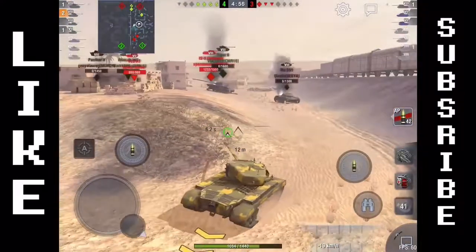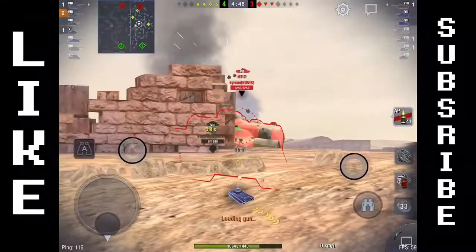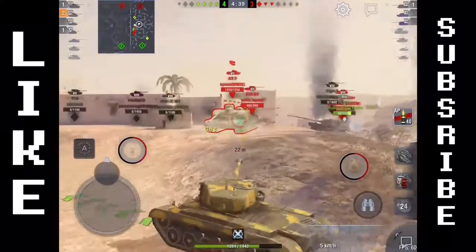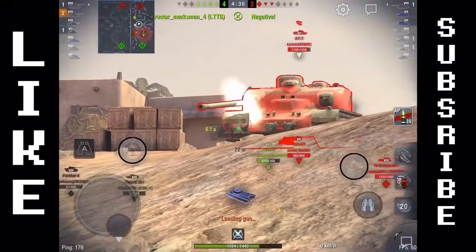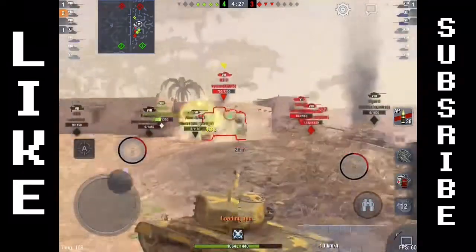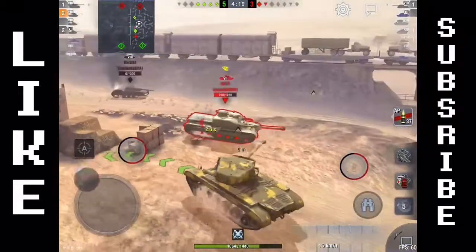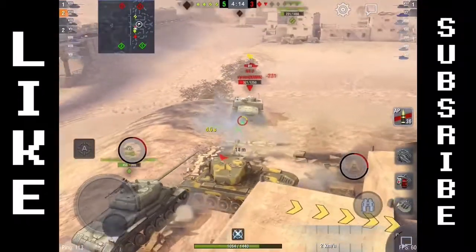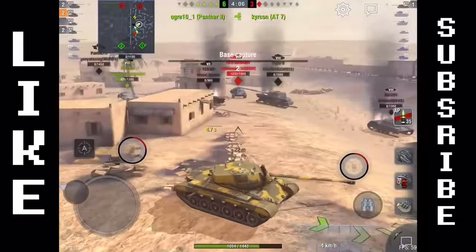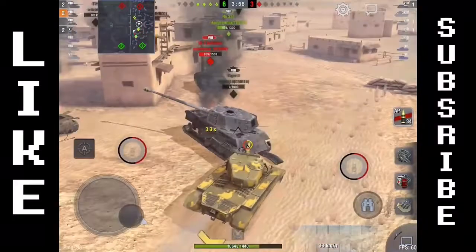The IS-3 Defender on the enemy team is on near-full health and can do serious damage. We use a mound and try to shoot the AC7 — it bounces. He used his repair kit on his track so I shoot the track again, keeping him perma-tracked while my team deals damage. I take a shot into the turret, but the AC7 gets untracked. We use the mobility to get around him and get a no-scope shot into his rear — you can no-scope all day with this point-and-click gun. We penetrate a shot into the IS-3 Defender.